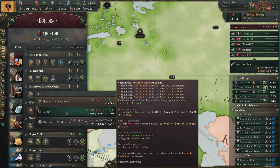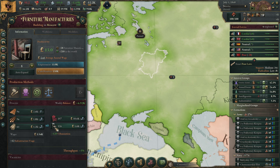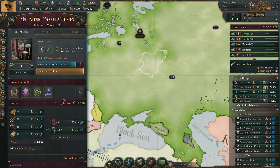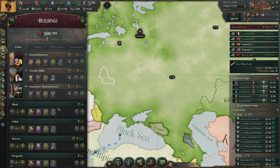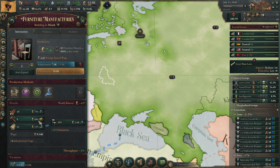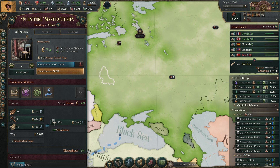Some of them are making luxury clothes and furniture. For furniture we just need more tools. In Moscow that's no problem because we're already making tools there. But in other states we don't make any tools yet — so I think you want a tooling workshop in every state.